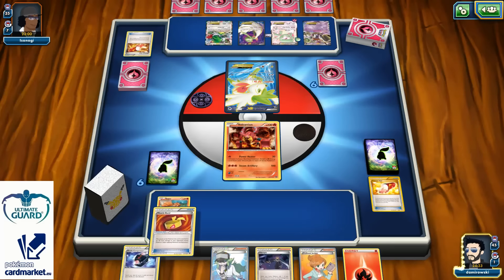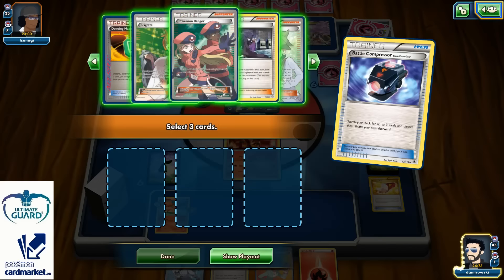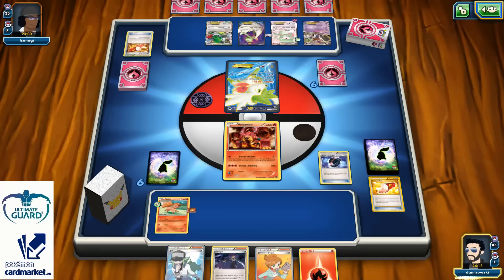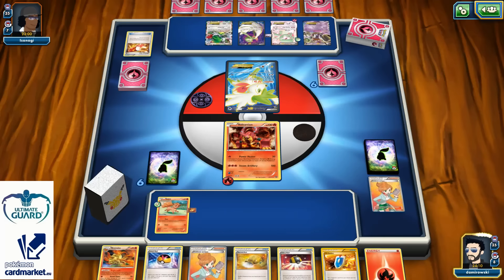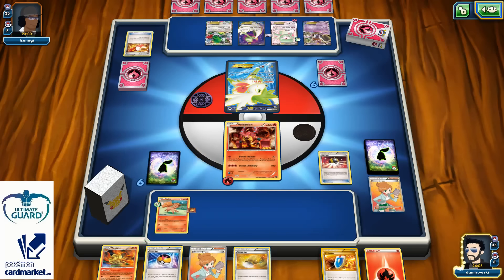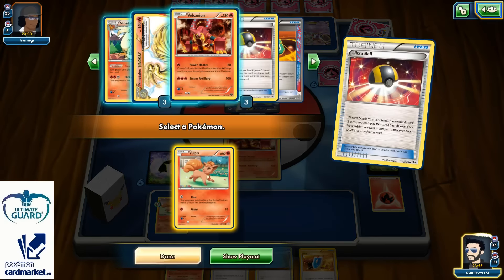Very important to attach Muscle Band on your Volcanion because you simply want to strike for 210 eventually. There's a Blacksmith and a couple Fire Energies to be discarded. I'll attach one Energy onto my Volcanion, and Juniper for 7. There's another Level Ball, which is kind of great, but I'll use Ultra Ball for Juniper and Fire Energies so I can bring Vulpix number two into play.